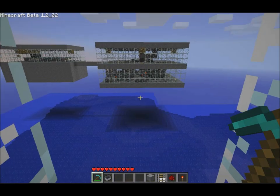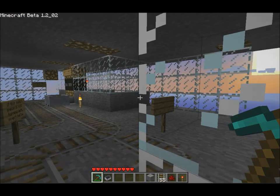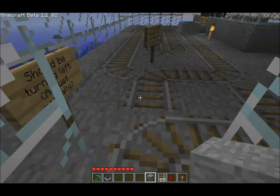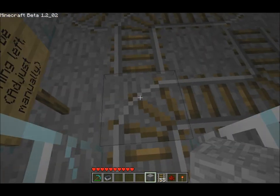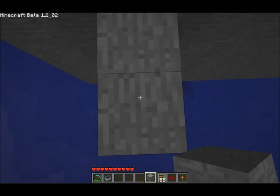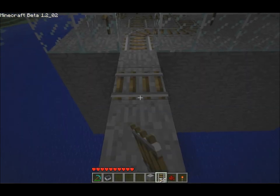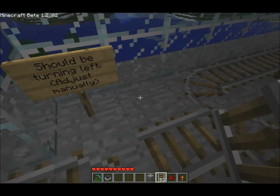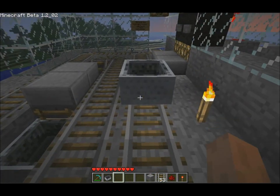And here we are where we just placed ourselves. There's the old hub. I'm going to lose my light here so I hope you guys can see what I'm doing — I'm trying to be quick. Let's go ahead and do the bridge first. You guys need to see what the bridge looks like.